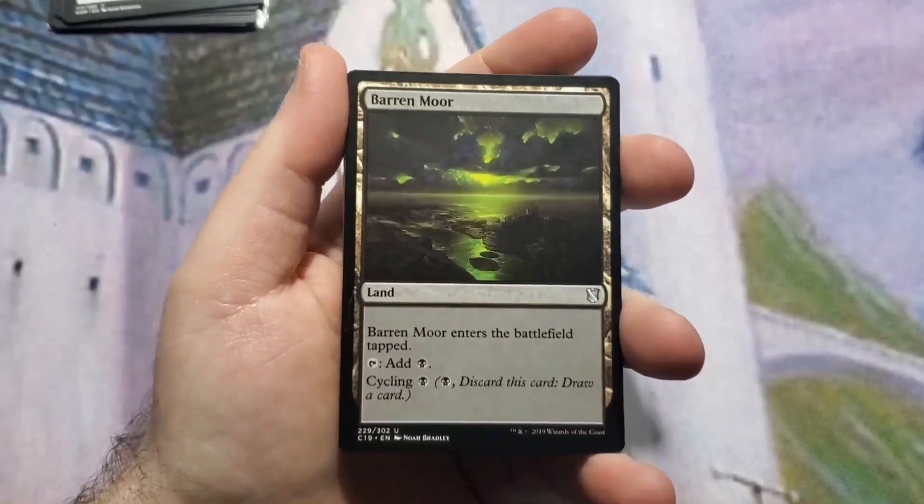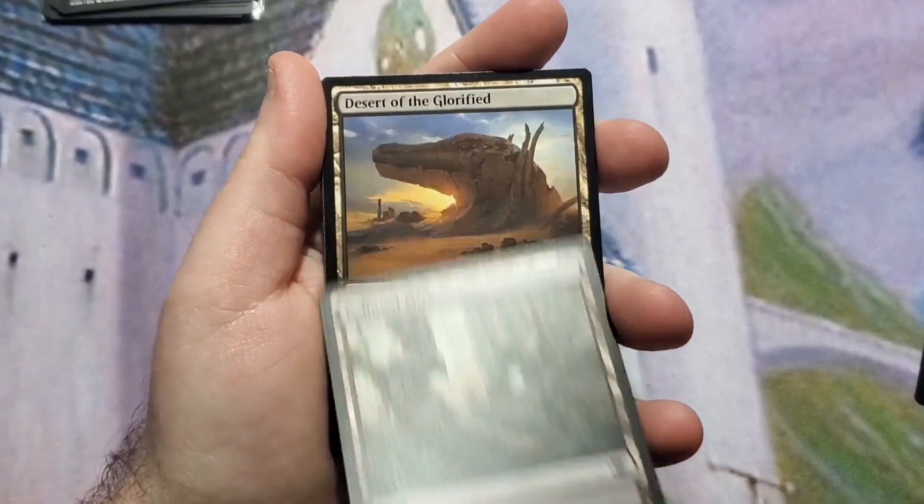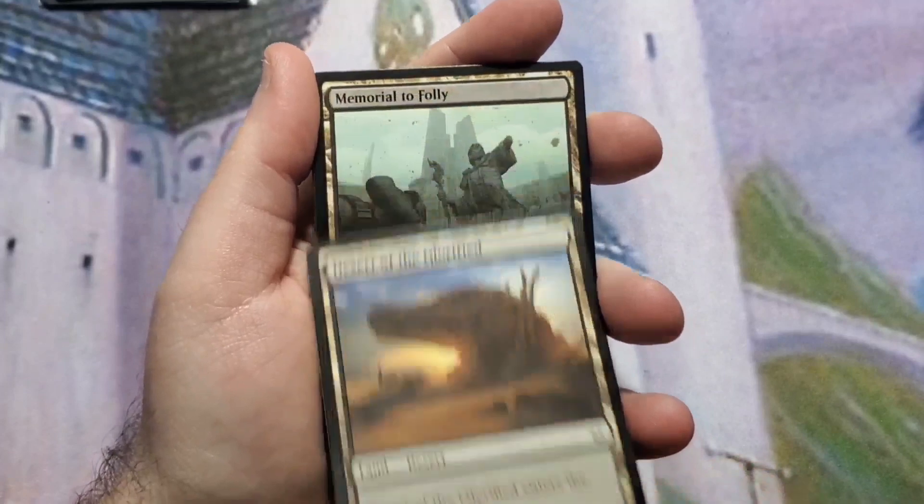We're going to do the cycling lands, because we always need to draw more cards whenever we don't need the extra land. Barren Moor, Polluted Mire, and Desert of the Glorified are the three cycling lands available to us in these colors.